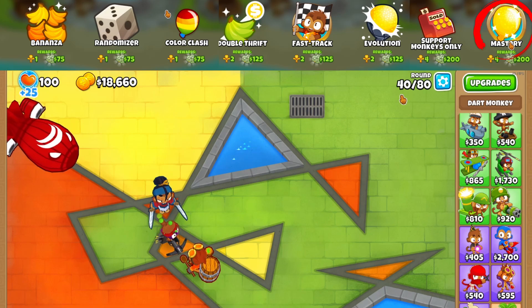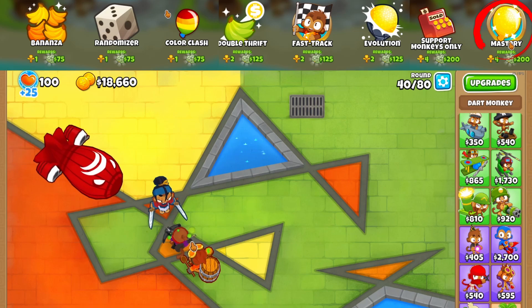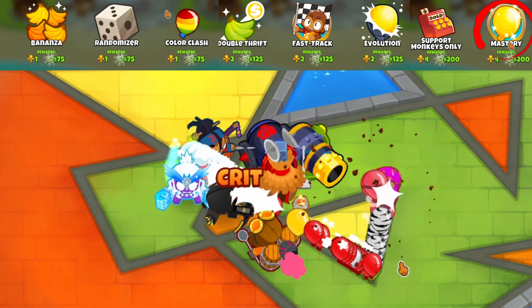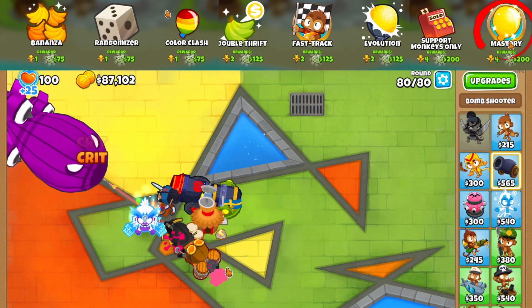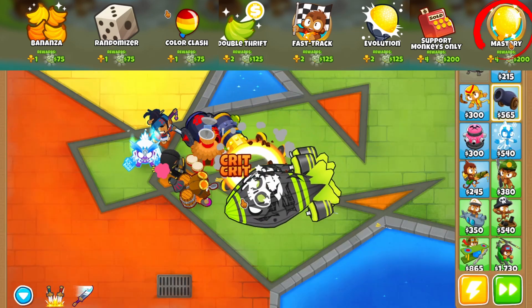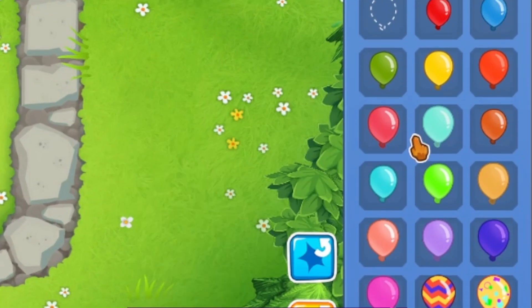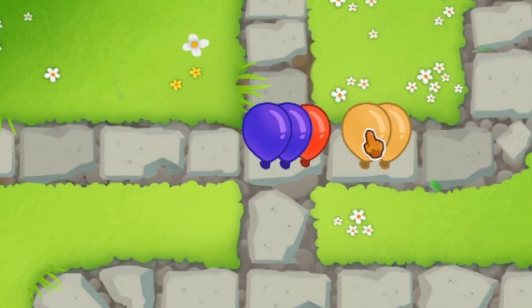In Mastery mode, balloon progression is much faster so you run into BFBs like round 40, but surprisingly I beat it super easily — maybe I'm just good at the game. Okay guys, you have to take a look at all of these balloons — look how many colors there are, what the heck, look at this thing!